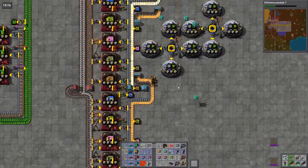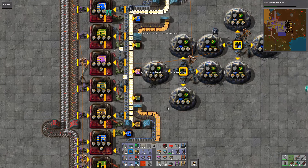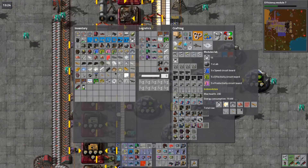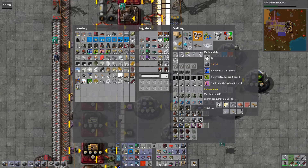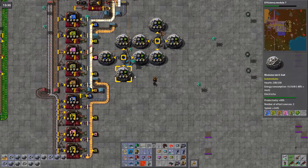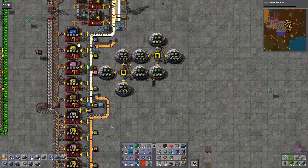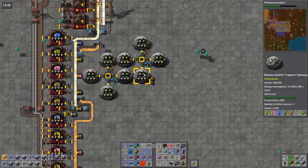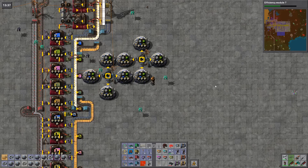I can't remember — what do the module labs require? Speed, efficiency and productivity. Speed, efficiency and productivity — that's pollution cleaning. 1, 2, 3, 4, 5, 6, 7, 8 — there we go. Let's make them in my pocket and then give them to the robots and get the robots to make out another two of these, and we should be good.